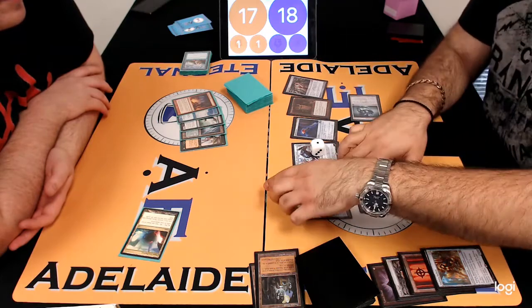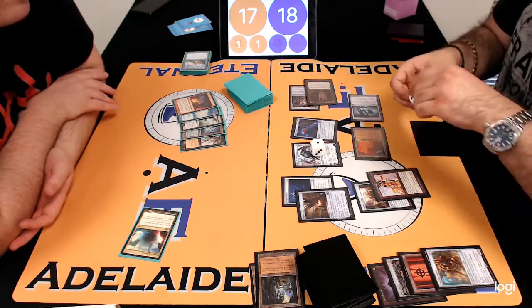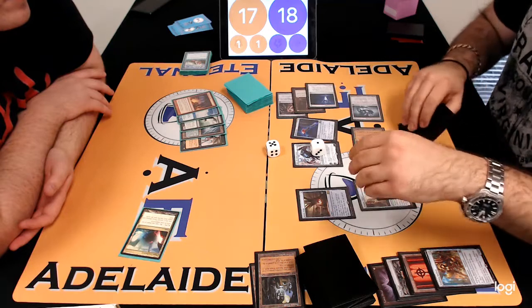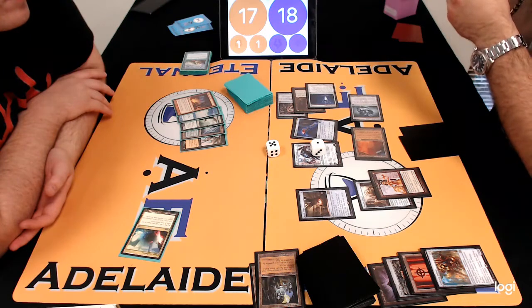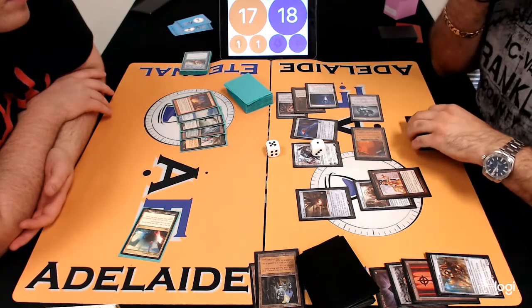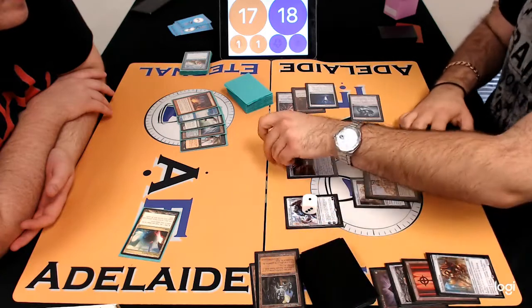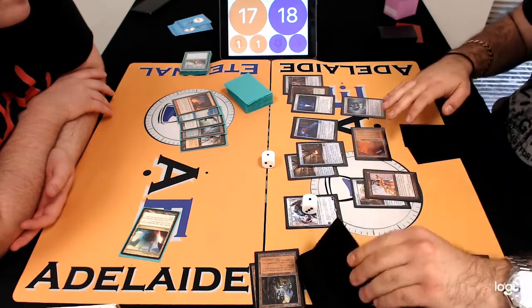When he untaps all the things, remember he can untap the Mystic Forge, which allows him to exile lands off the top of his deck. The only way he doesn't automatically win here is if there's a sequence of a number of lands back-to-back on top of his deck — and he can use Voltaic Key to untap the Forge. In reality, he needs to see three or more lands in a row to actually be stopped. Otherwise he's going off — literally, by definition, going off.